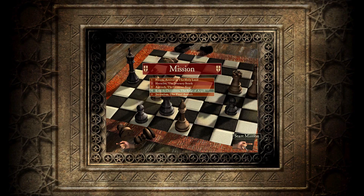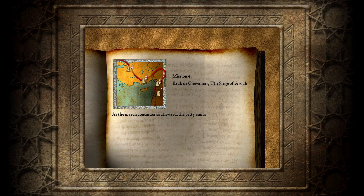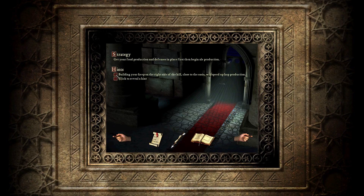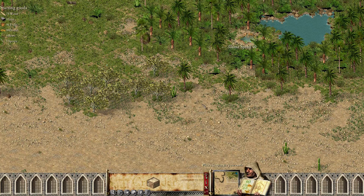How's it going everybody, RaisingHell here, and welcome back to another mission of Stronghold HD. Today we'll be playing mission number 4 of the Call to Arms campaign, called Crack de Chevalier, the Siege of Arca. As the march continues southward, the petty emirs along the way yield to the crusaders, agreeing to pay the tributes they demand. Resistance is met at the city of Arca, which refuses to surrender. The main part of the army is laying siege to Arca, but the men are becoming disheartened. Start construction of a new castle, Crack de Chevalier, and begin ale production to increase troop morale. There are large bands of raiders nearby that may prove to be a threat — or they may not. We'll see.